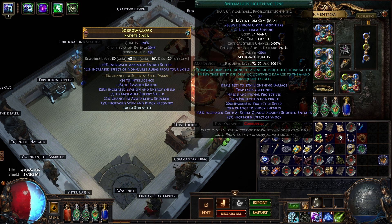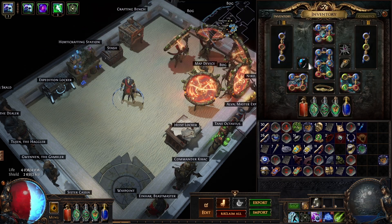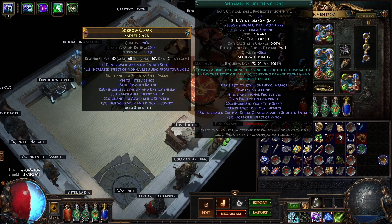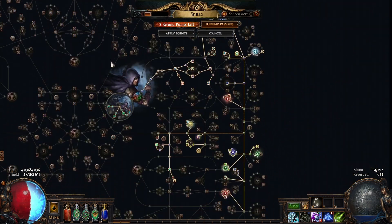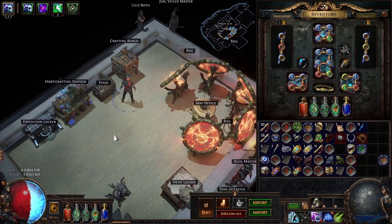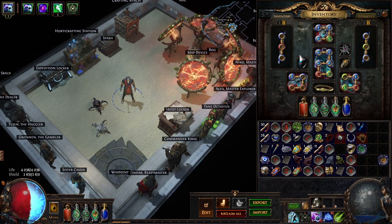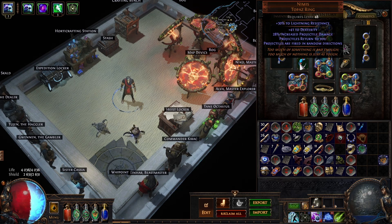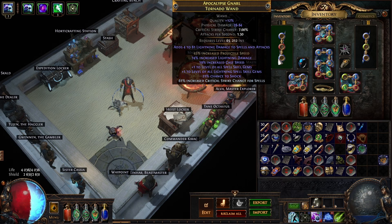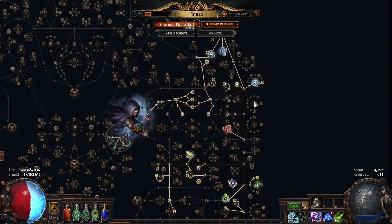Lightning Trap has some pretty good synergy with Nimis because it inherently shoots a lot of projectiles, so the random direction doesn't matter. It's also pretty high base damage and good clear speed — just a really nice skill. It's also a pretty tanky character the way I've built it. I spent around 40-50 divines on the build, since Nimis alone is like 17 divines.